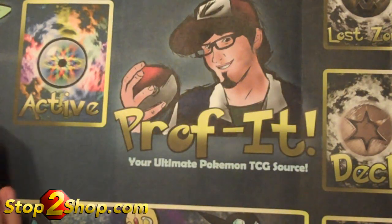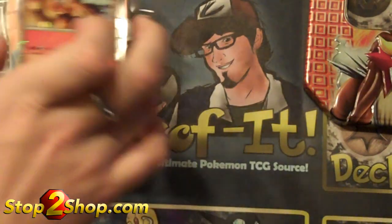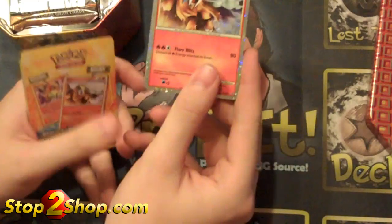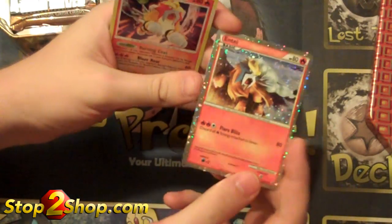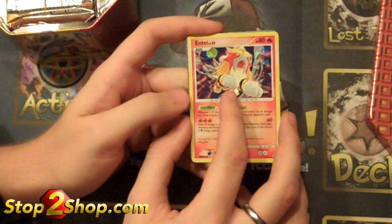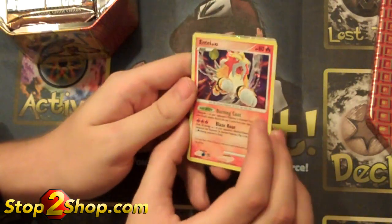Let's start with my personal favorite of the three legendary dogs, and that's Entei. So tins come with the shiny Entei, and this is a completely unique card that's never before been released. It's not very playable, but it's really cool looking. It has the same silver holographic background as the prime cards do. Then you also get a regular Entei - it's not shiny. This is actually a reprint of the Entei from Secret Wonders, and he has the glass hollow foil that started with Rotom from the Rising Rivals set. Both are completely unique cards.